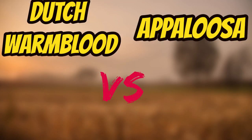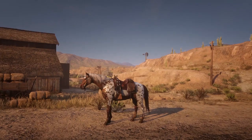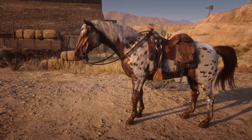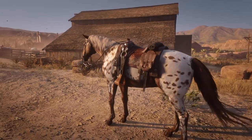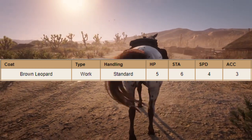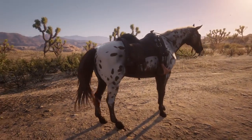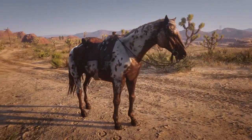The horses we're going to be using are the Dutch Warmblood and the Appaloosa. For the Dutch Warmblood I'm picking the Chocolatron, and for the Appaloosa I'm picking the Brown Leopard. The Brown Leopard is a work type with standard handling, and its stats are 5 health, 6 stamina, 4 speed and 3 acceleration. You can pick this up at Tumbleweed's stable after Epilogue 1 for around $450.